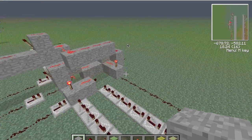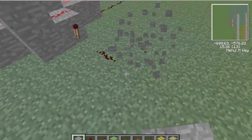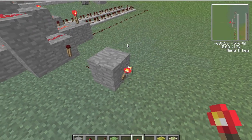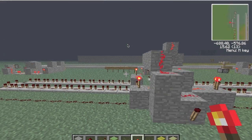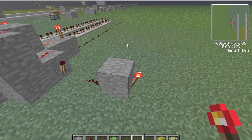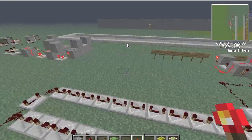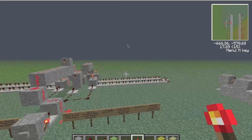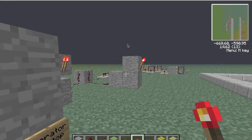So whenever you press this button, this torch will be on. You can even make an inverter if you like, so that whenever you press this button, this torch will be off — it'll be on for five minutes and then it'll turn off when the circuit finishes. You can adjust it.